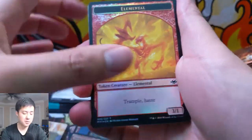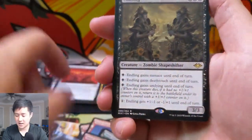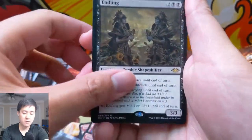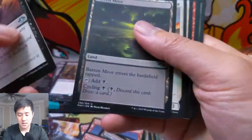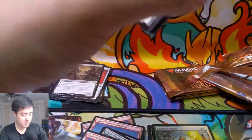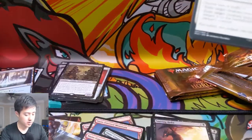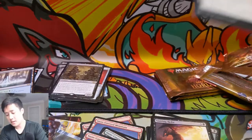Foil elemental token — some kind of witch card with eyeballs. Snow-covered plains and Endling — not to be confused with Brightling from Battlebond. And I also want a foil snow land — that'd be pretty cool.